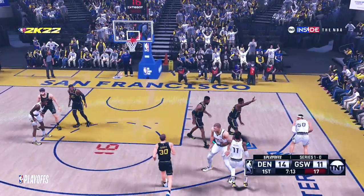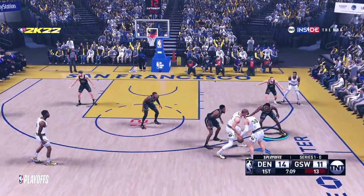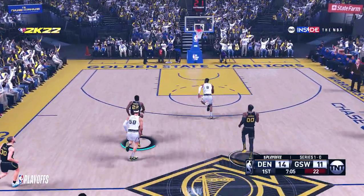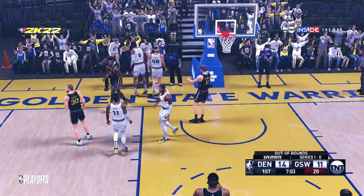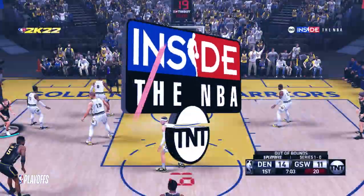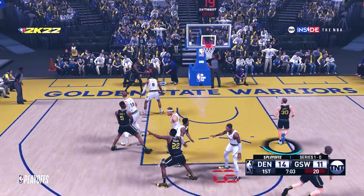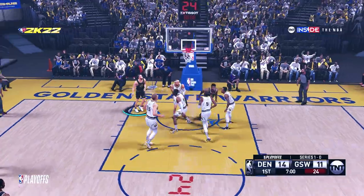Outside, Gordon. Ball's knocked loose. Two-on-one as they jump out on the break, up the floor. It looks like the Warriors will retain possession here. It's Curry with the drive — that's good.